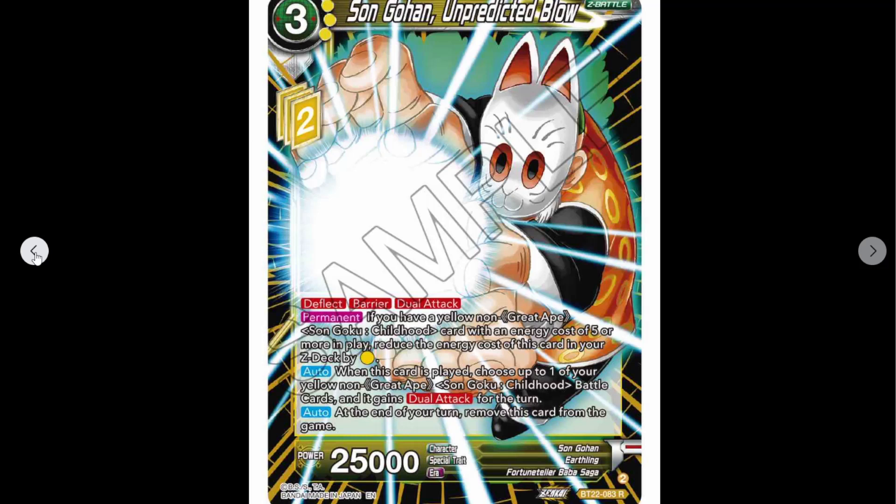Now we're on the Son Gohan Z battle card — three cost with two Z energy, 25K power, deflect, barrier, dual attack. Permanent: if you have a yellow non-Great Ape Son Goku Childhood card with an energy cost of five or more in play, reduce the energy cost of this card in your Z deck by one yellow — so it can become a two cost. When this card is played, choose up to one of your yellow non-Great Ape Son Goku Childhood battle cards; it gains dual attack for the turn. At the end of your turn, remove this card from the game. So it's basically just to give you two dual attackers for a turn, and because of Baba it can gain double strike.